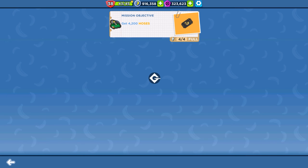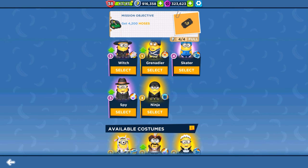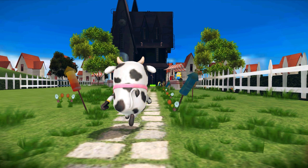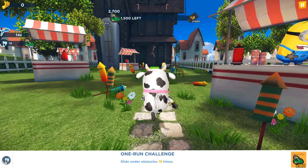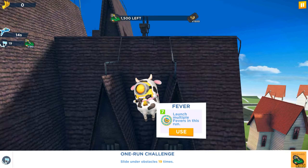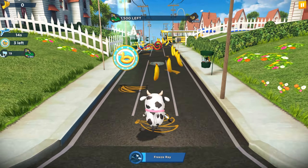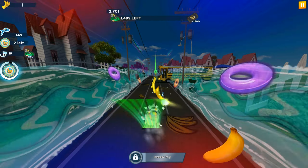It's October 25th and today we decided to play with the Stuart Minion in a cow outfit. We are gonna complete a one run challenge by performing slide under obstacles only 19 times, and this way we will complete the one run challenge and collect 180 special items.